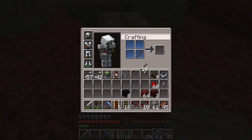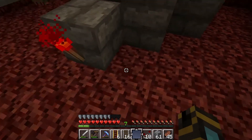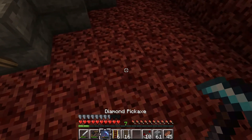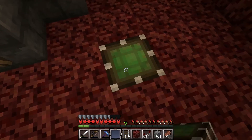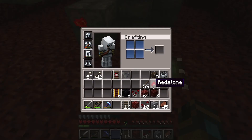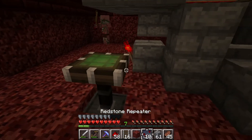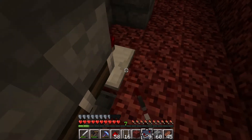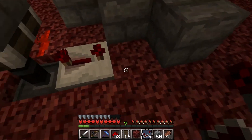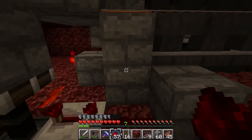And we need a redstone torch. I'll explain what I'm doing after I get more of it placed so you guys can actually see it. What I'm doing is making a — I believe it's called a monostable circuit. It's very technical and amazing. And then a repeater on 4 ticks. Can't forget that, cause I have before — and it's not a good thing to forget.